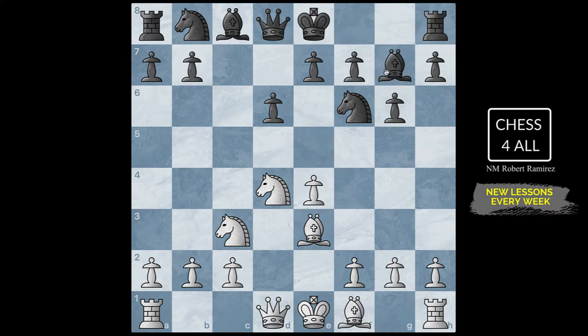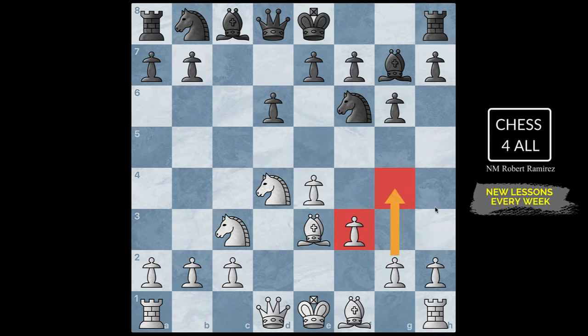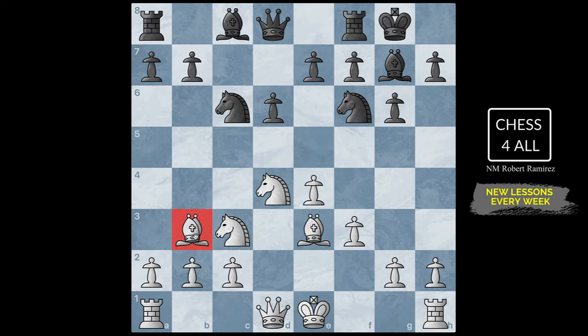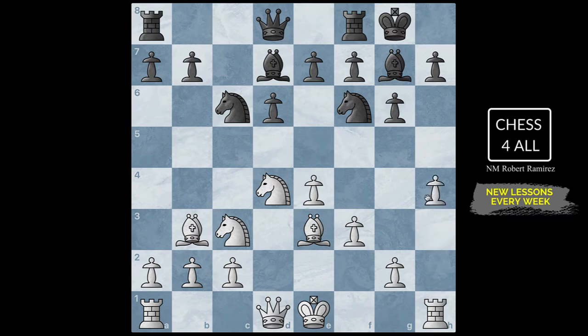In this game they didn't do that — they just developed the bishop. Now pawn to F3 is a thematic move when preparing to castle opposite side and attack. F3 is meant to help the pawn get to G4 and eventually help with the break on H5. After F3 we have knight C6, bishop C4 developing the last minor piece, then castling. They went bishop B3 as a prophylactic move — they know this bishop is going to be attacked, so they take care of it first. After bishop B3, bishop D7, and now H4, getting a head start.